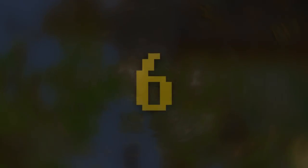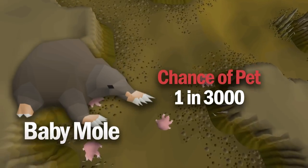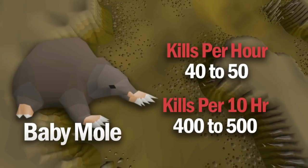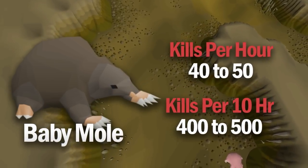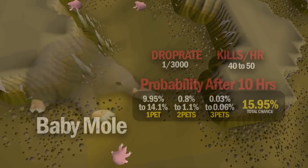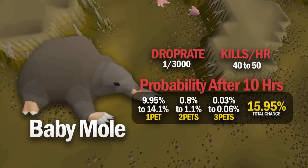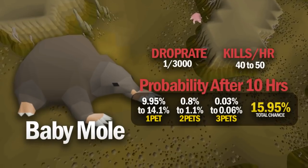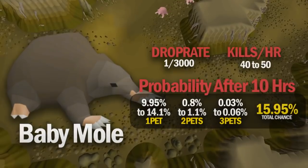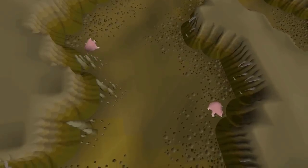Next on the list is the Baby Mole, and he has a drop rate of 1 in 3,000 from the Giant Mole. At high combat levels with good combat stats, you can get a kill just over every minute, so I calculated this from 50 kills per hour — which means 500 kills in 10 hours — translating into an almost 16% chance of getting the pet. Completing the Falador Hard Diary gives you the Mole Locator, and getting about 50 kills per hour will profit you approximately 600k per hour. Mole can also be a very good source of bird nests for Iron Man accounts.